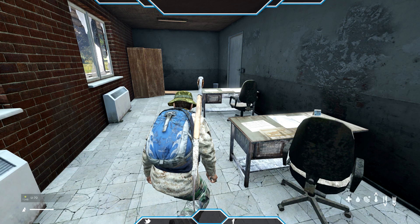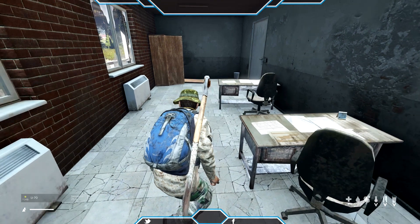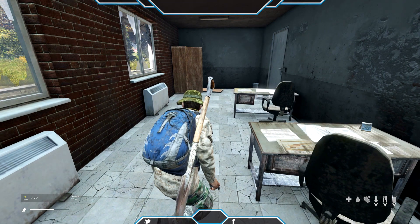Alright, what is up guys. Today I'm just going to be showing you a quick video on how to reload a different way. You probably already know that to reload, you load up your magazine and click Y, and your guy reloads his gun. You don't want to do that.